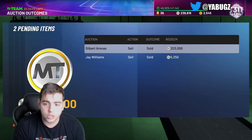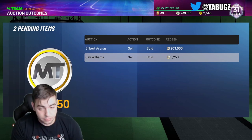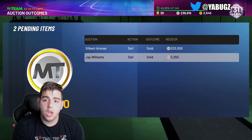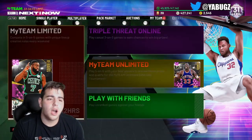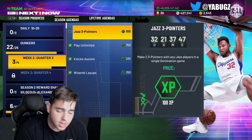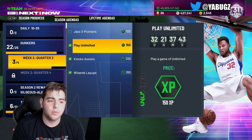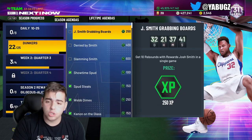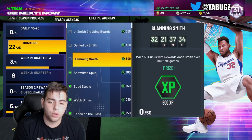Pretty much, we got Mr. Gilbert Arenas for 200K and we have Jay Williams for 5K — we just sold them. We did all the solos, we're level 31, close to level 32. If you guys do need MT, make sure to hit me up — I am selling MT on both consoles. If you need any grinding services, you need 68-0 done or for Patrick Ewing, you need limited done, anything done, make sure to hit me up. I can do all of that for you.